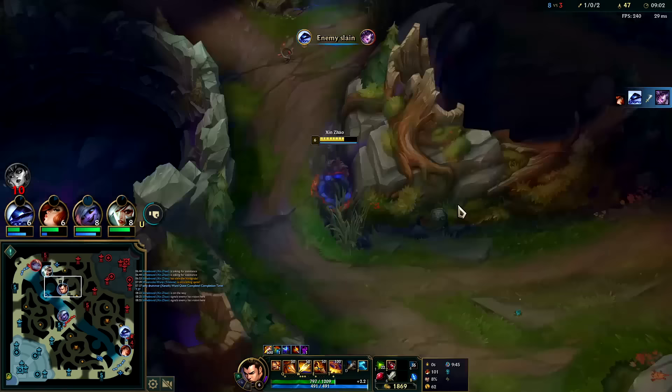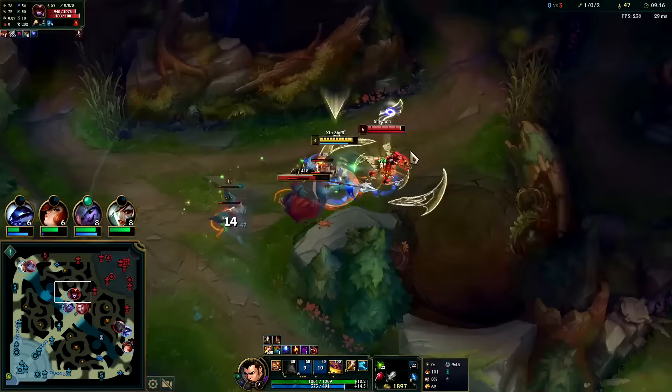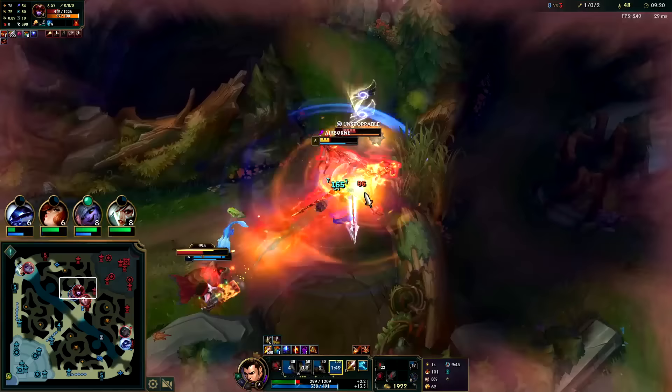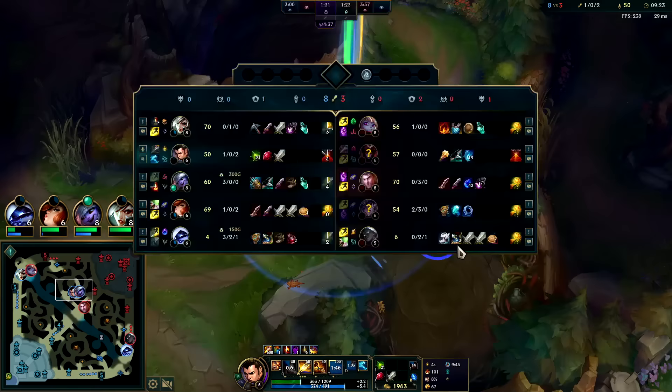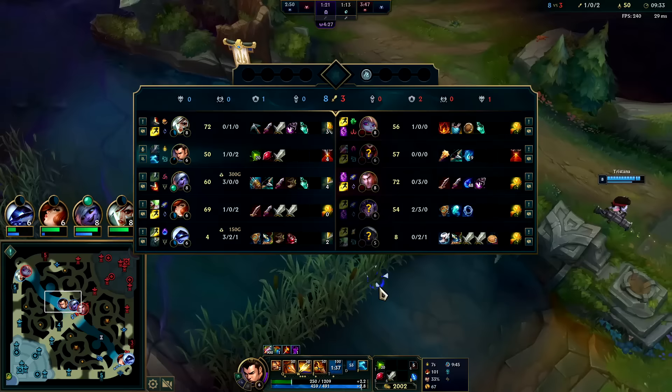Jayce blasted me from far away and he's still missing. E, auto, Q. I think I might actually lose that fight there — interesting. She does have a lot more gold spent than I do. I only have 750 in terms of actual items and she has closer to 1500 — about double my gold spent.